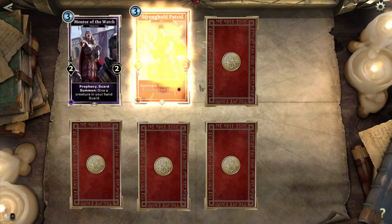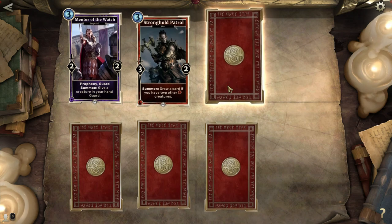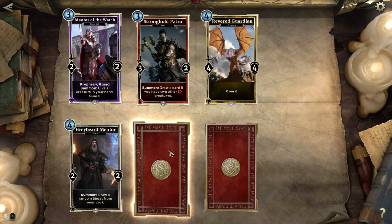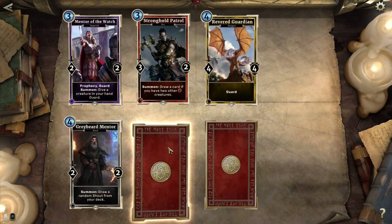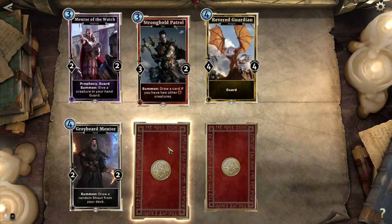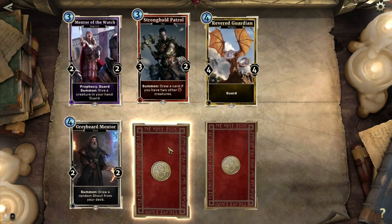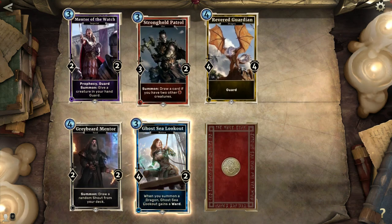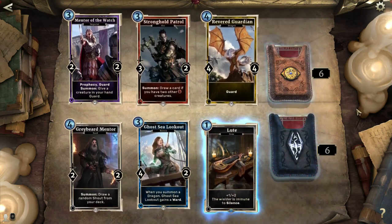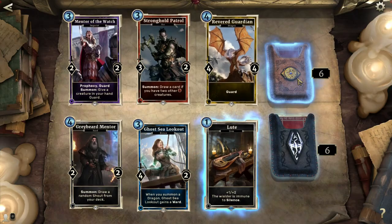Mentor of the Watch — kinda boring. Stronghold Metrol: draw a card if you have 2 other strength creatures. Revered Guardian again. Greybeard Mentor: draw a random shout from your deck, pretty okay if you've got a shout-based deck going, but for a 2-2 at 4 cost that's hefty — you're also going to need to save mana to use the shout. Ghosty Lookout again — welcome back. And a wonderful loot: plus one, plus two, and the wielder's immune to silence. Brandar knows all about that. So we are halfway through!